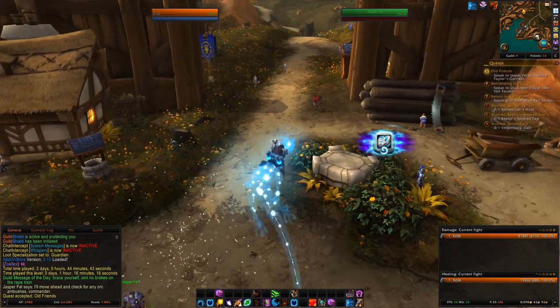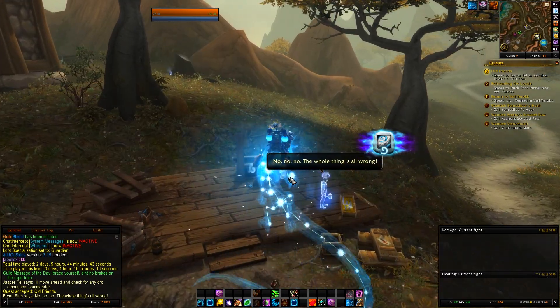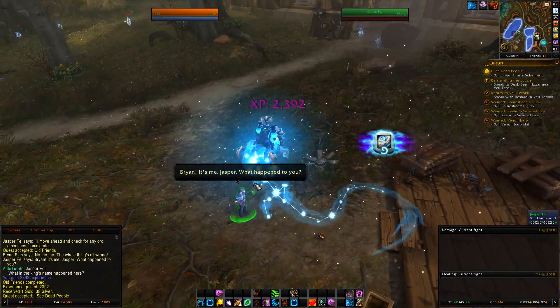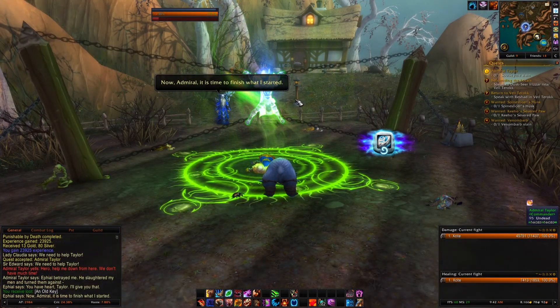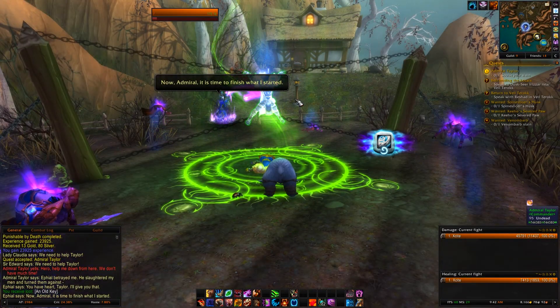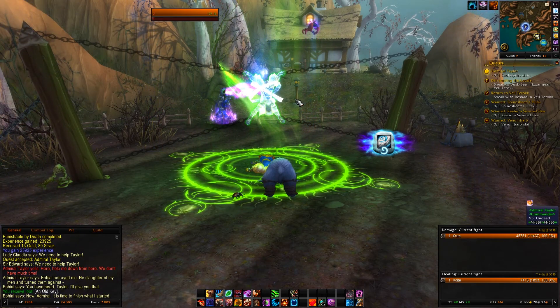This is going to lead you up north a little bit. You basically just do all the quests in this area — it's a linear chain, you can't get sidetracked into another chain. So just do all those and you'll come to the point where Admiral Taylor is chained up on two posts with some Warlock symbol stuff on the ground.